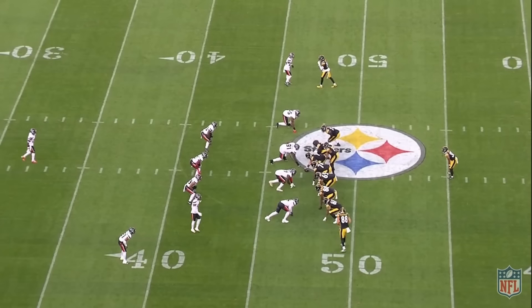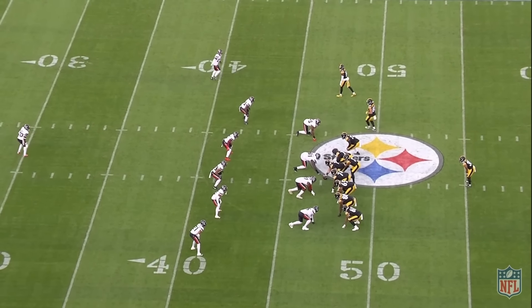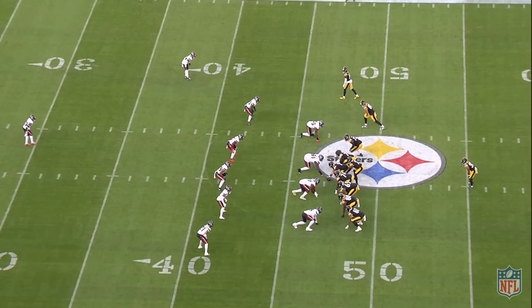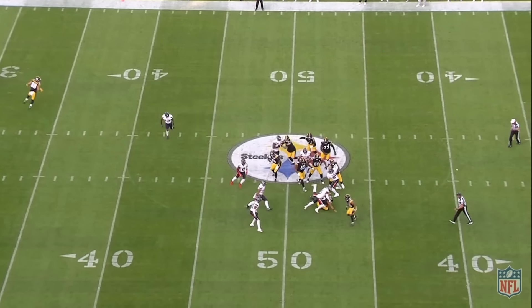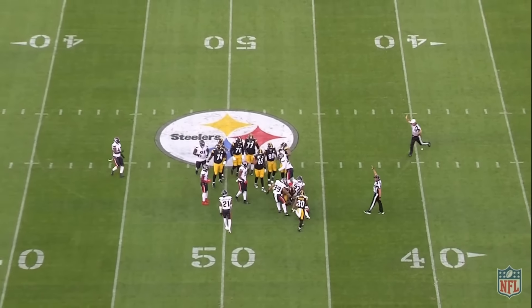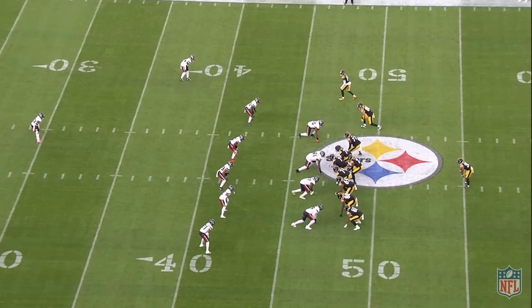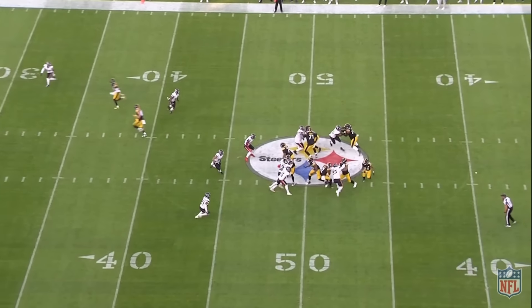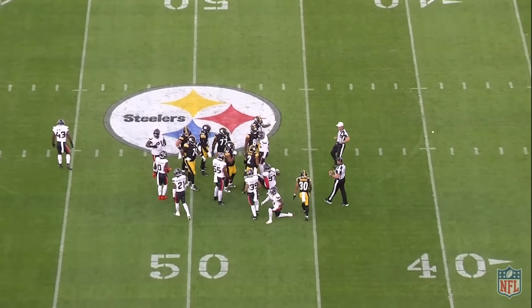Next one — the first of two fumbles, ball on the ground, quarterback-center exchange. Just the fastest way to kill a drive besides a true turnover. I have some thoughts on these drop snaps. First, look what this play was going to be: big play action, scissors up top. They come back to it later and Fields throws a dot to the corner.